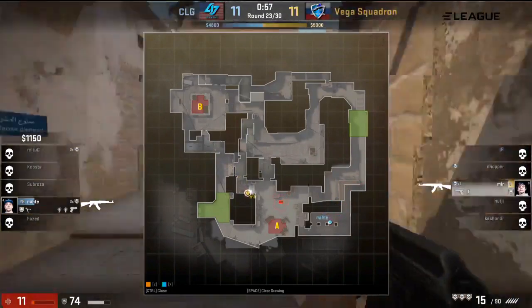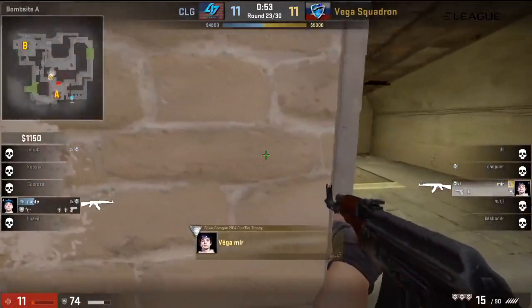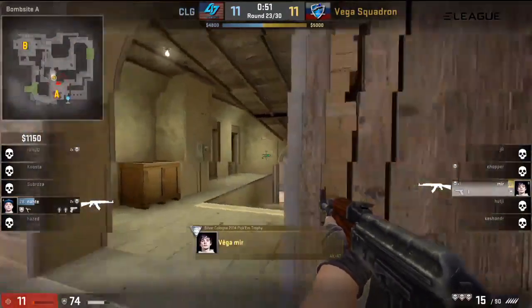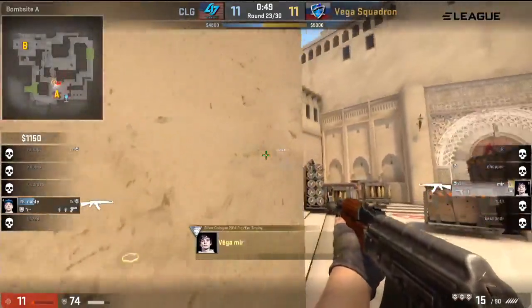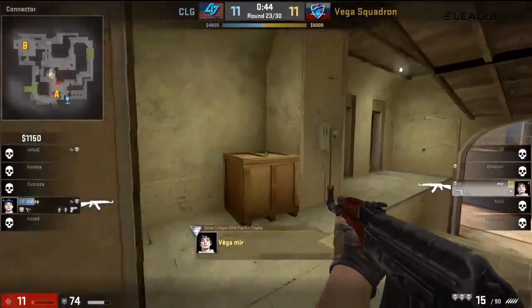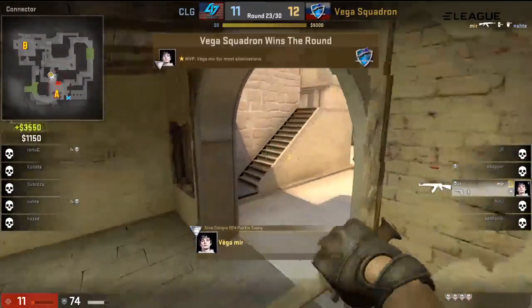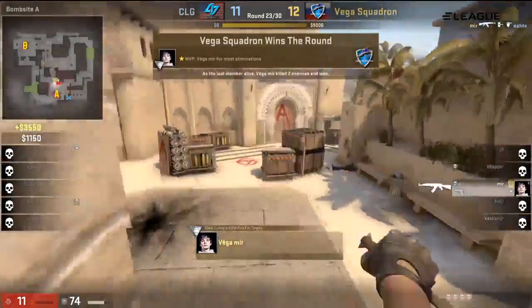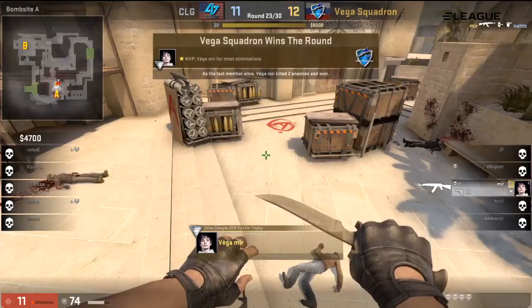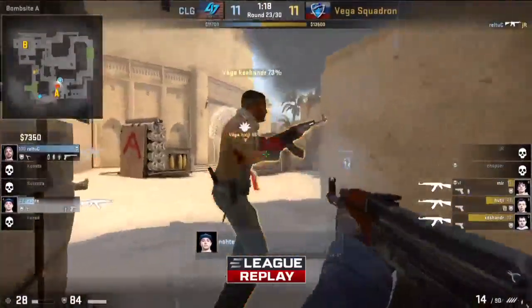Ethan's coming in from Palace — I think Ethan's got a great position here. Will Myr be able to anticipate this? He is searching everywhere because he has absolutely no idea. He thinks he spotted a pixel there — and I don't know if Ethan realizes. It looks like he did. Here comes the peak — nicely done by Myr. That was beautiful.